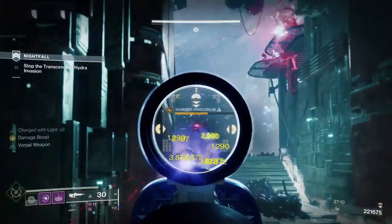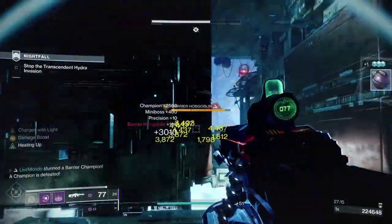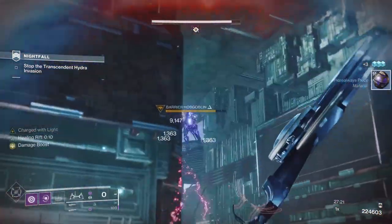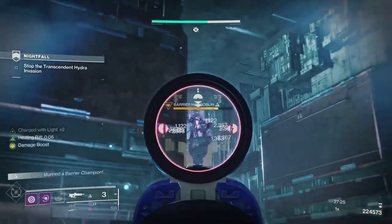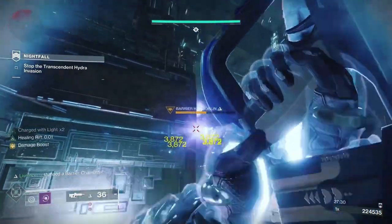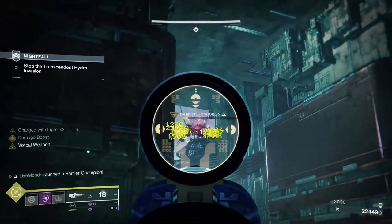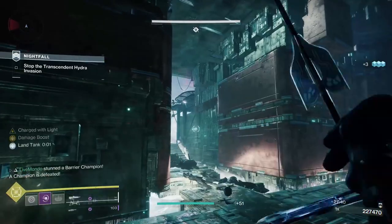There's another champion up top — I'm going to keep my Pulse Rifle out to break his shield, then switch to the heavy. Now we've got all the champions here. As long as I stay where I am, I won't have to deal with the boss until it's time to kill the boss. I'll just throw my grenade up to keep that barrier champion weakened. If you're not ready to take down the champion, he will regenerate some health.